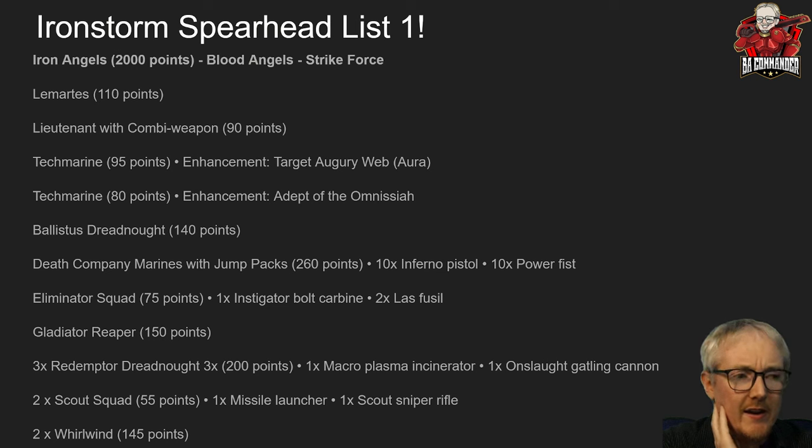One advantage we have right now is that we can mix and match Blood Angels units into these Space Marine detachments. People are upset the Blood Angels detachment isn't the greatest, but this flexibility keeps things fresh and gives us options, making the future less negative. Last edition, if you were stuck with a bad detachment — like Imperial Fists, who had the lowest win rate for basically three years — you were just stuck. These new detachments give us a lot of flexibility.